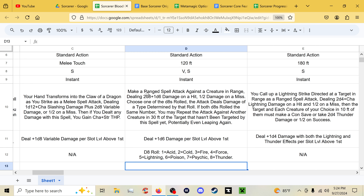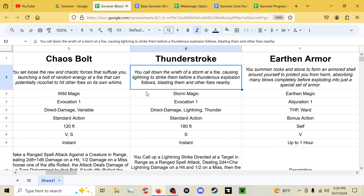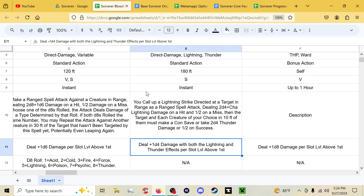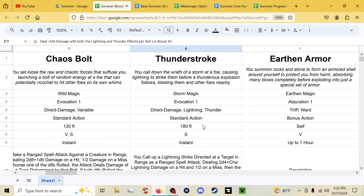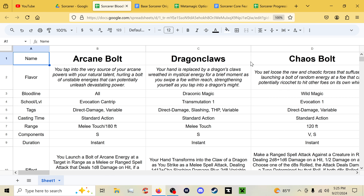Thunder Stroke: make a ranged spell attack, dealing 2d4 plus Charisma lightning damage on hit, half on miss. Each creature of your choice within 10 feet of the target must make a Constitution save or take 2d4 thunder damage, half on a success. Both damage types increase by plus 1d4 per slot rank. Other bloodline spells don't have full details yet.